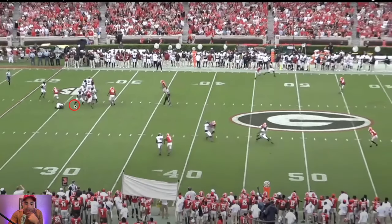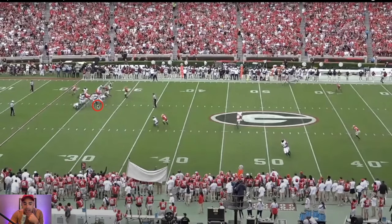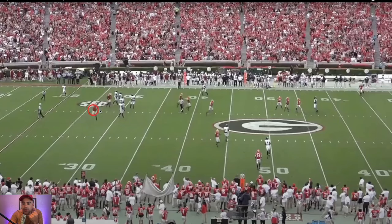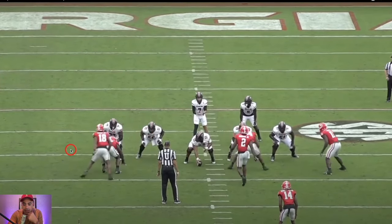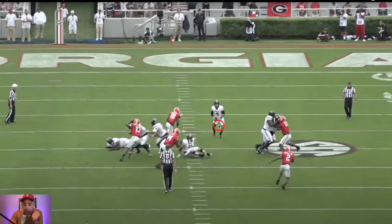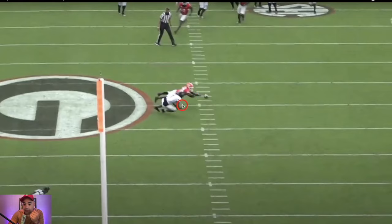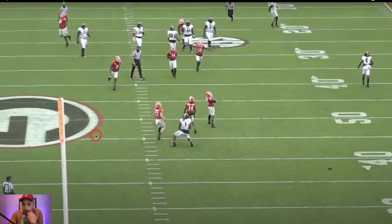Rattler's got to make something happen. Nothing is open at all — so he makes this guy miss, resets his feet, and from the end zone angle you can see how accurate this football actually was. The fact that he was able to reset, avoid the hit, and at least make this a somewhat 50-50 play is absolutely ridiculous. Once again you'll see the stem from the edge player, the offensive tackle gets destroyed, and Rattler — not really mobile, but he's mobile in the pocket. Look at the accuracy of this football. Bang. That's just an excellent play by the defender. The fact that this football was leading tight end Trey Knox, who's not much of a separator — that is ridiculous quarterback play. It really is.